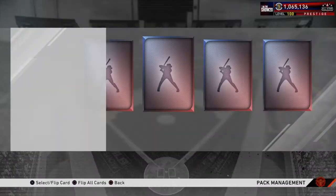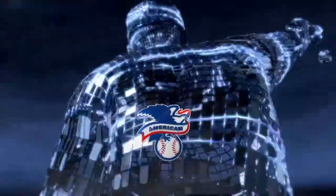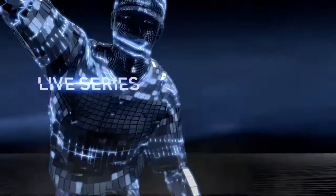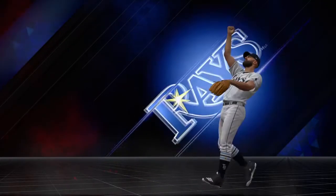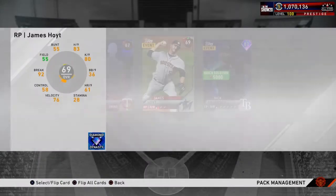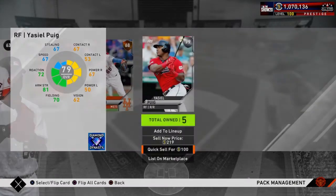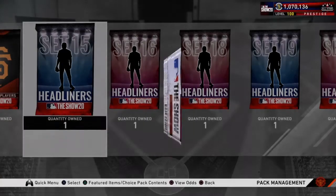There's Patino — did we pull him? American League, closer, live series — Nick Anderson. I think this is the second time we pulled him — we pulled him earlier and auto flipped him, so let's quick sell that. Had another Patino. Ever since the standard opening we've been pulling a lot of diamonds — some of it has to do with the Ballins but we're pulling diamonds. Jason Heyward.